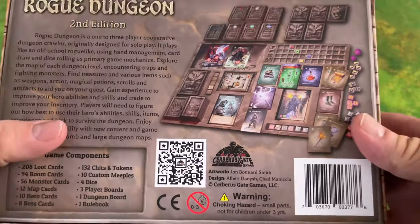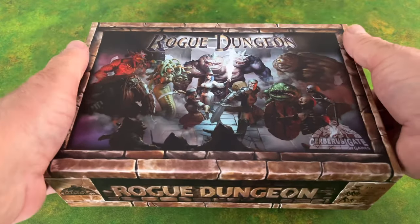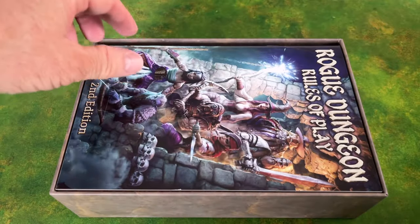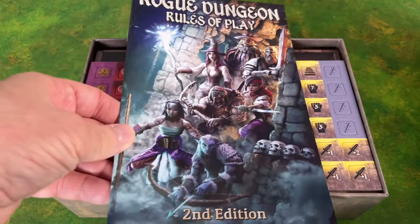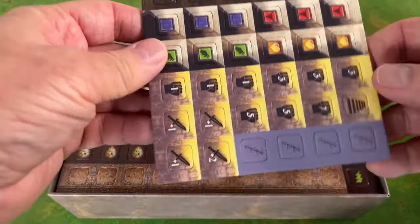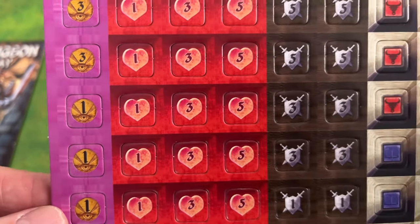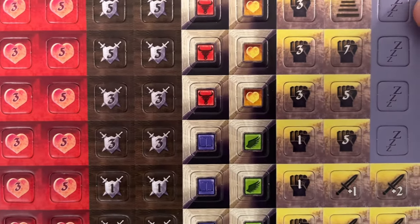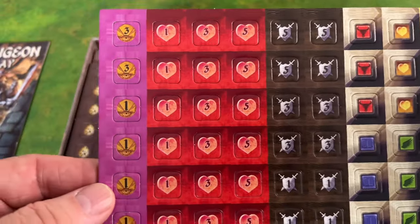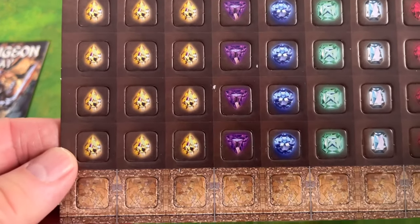Let's go ahead and open this up — by the way, this is a really heavy box, so it is packed. First we've got the rulebook, which I'll set aside for now, and we've got some counter sheets here with various tokens.